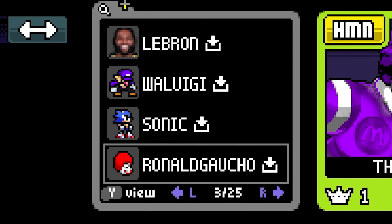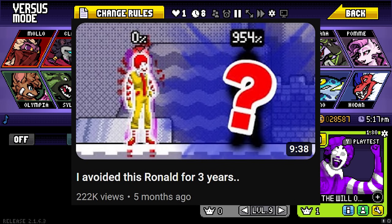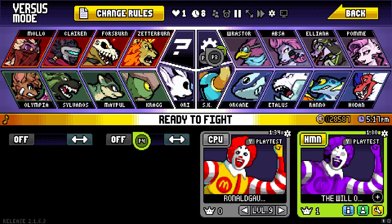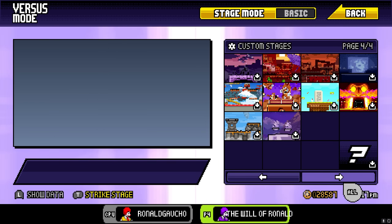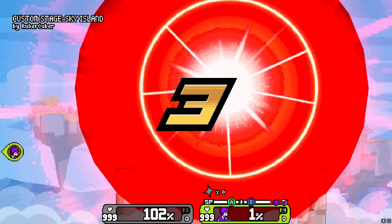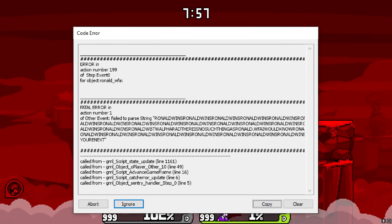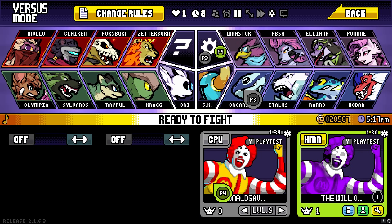One Ronald we might be able to actually test out is Ronald Gacho. This was a character we covered kind of recently, and I believe this is the most powerful Ronald to date. This is about to be really dumb. I'm also taking out my headphones because I didn't learn my lesson, I guess. Here we go. More anti-insta-win cheat. Very cool. Thanks for crashing my game, guys. Appreciate that. Never mind, we can't test that out.